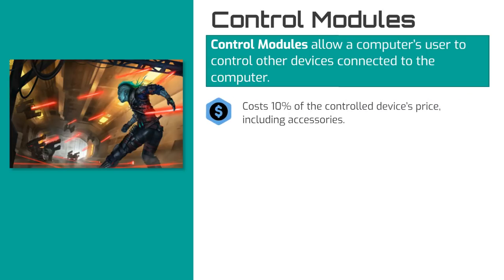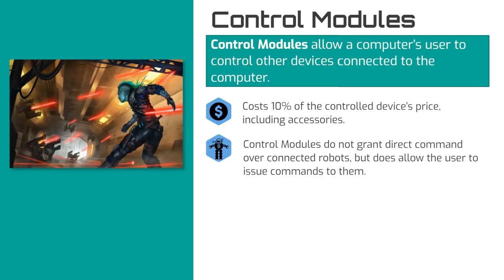The cost of a control module is 10% the price of the device being controlled, including all accessories attached to the controlled device. For example, if the computer controls a sentry gun, the cost of the control module would be 10% the cost of the gun plus 10% of the mount used to secure that weapon. In the case of autonomous devices like a robot, the control module doesn't grant complete control, but does allow the user of the computer to issue commands to the robot.